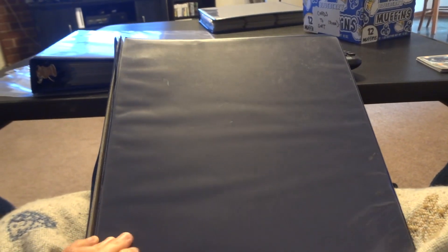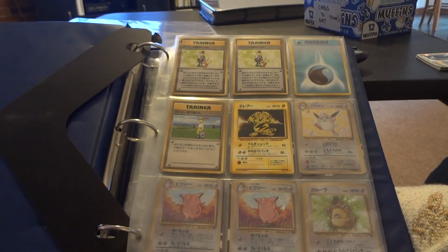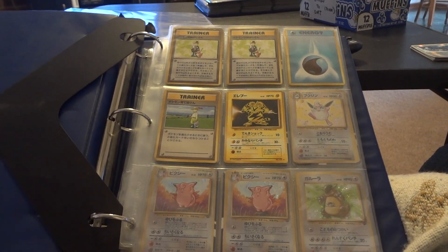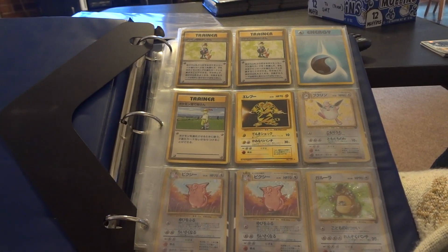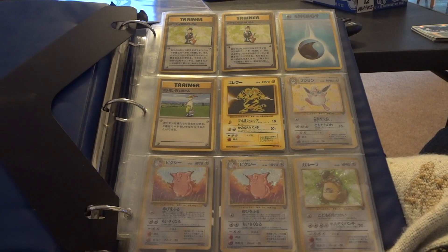In this video, I'm going to be updating my trade and sale binders for all of my Japanese stuff. We're just going to start off with the original Japanese base set. Prices are a little all over the place. I'm thinking of just going down to a standard dollar for a hollow and 50 cents for a rare. There are probably going to be a few exceptions, especially when we get to the VS section. I'm going to see how many cards I can move out of here at those prices.